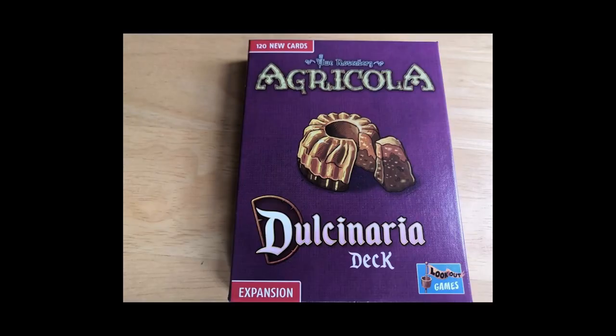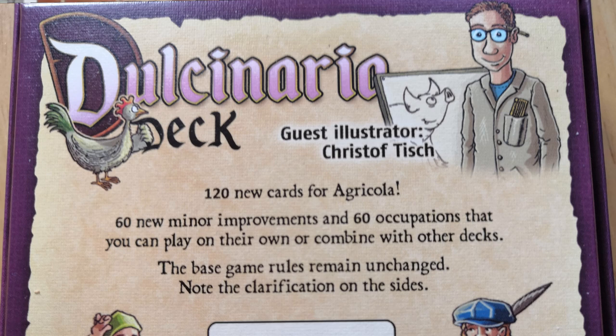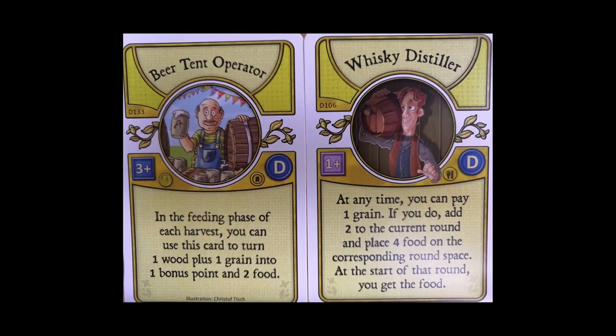A curious fact: the Dulcenaria deck has 120 cards, just like the A, B, and C expansion decks. But the base game and the five-player expansion have more A and B cards — like 30 A and 30 B. So does that mean there are 30 C cards and 30 more D cards out there? It turns out yes, and these cards are already designed and published in something called the WizKids set.